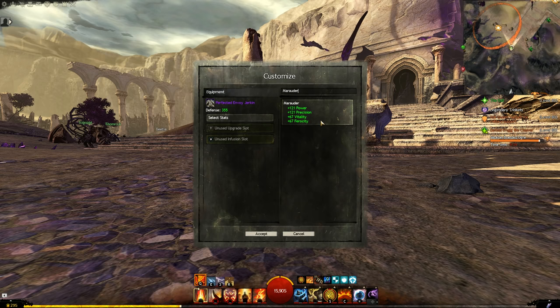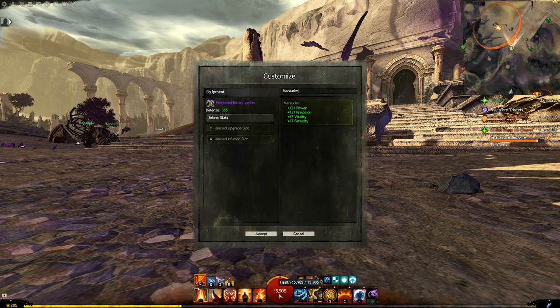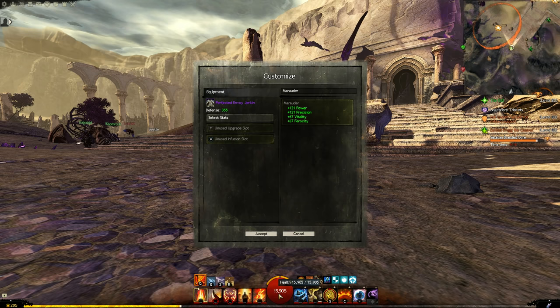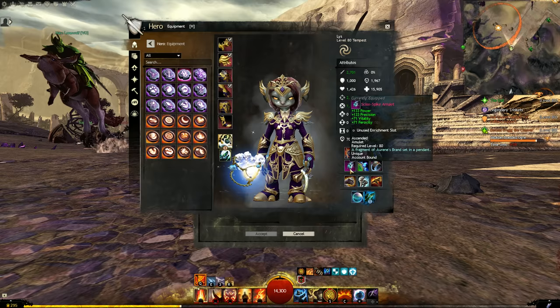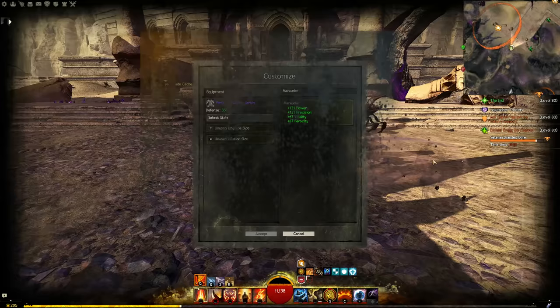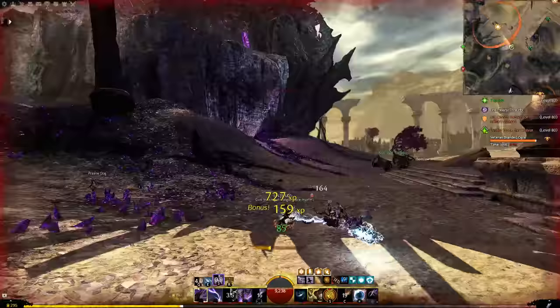I have some legendary gear here that I can click Customize on to see all the different stat options. My favorite for open world, starting with what I think is incredible, is Marauder — especially for low-vitality characters. It's four stats: power, precision, and ferocity just like Berserker, but with vitality added. I get 670 HP I wouldn't have had otherwise, and looking at my health orb, I have almost 16k health instead of the low 11k I'd otherwise be at.